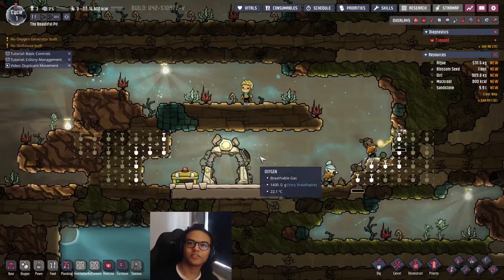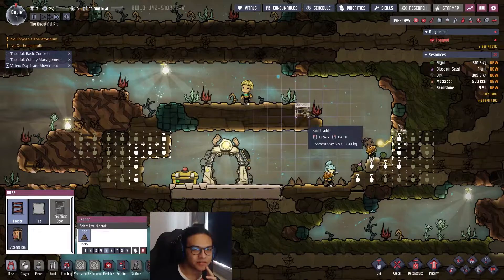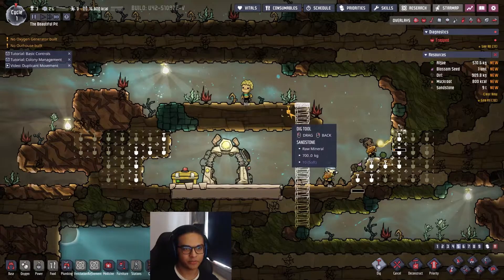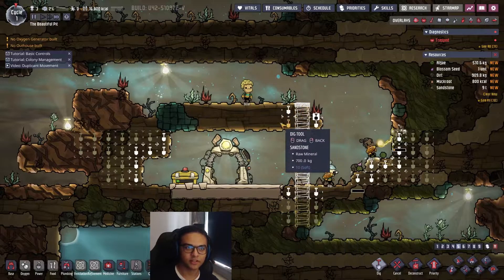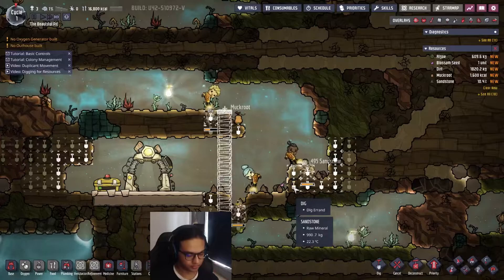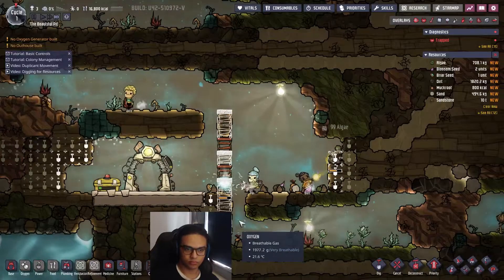Here Otto is stuck because he climbed up further than he should have, so we need to save him. I'm simply going to build a ladder here. I always like to build a three-tile-wide space, which helps with airflow and also helps them simply get out. It's more efficient because the more airflow you have, the easier it is to supply air to your whole base.